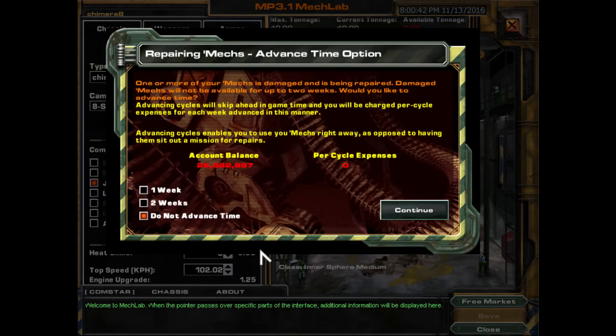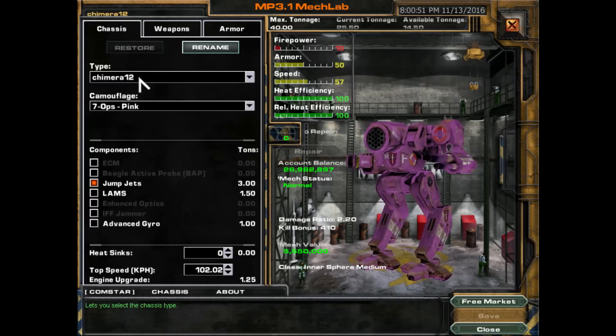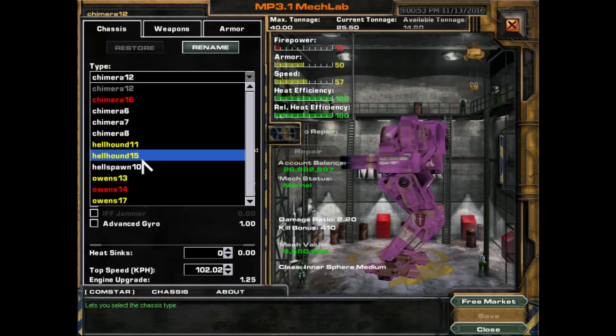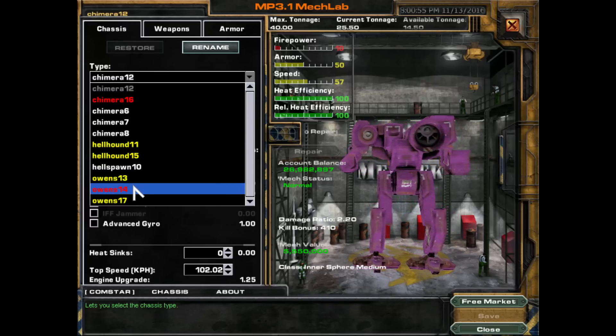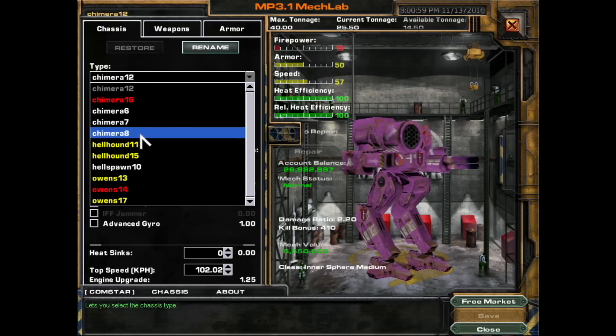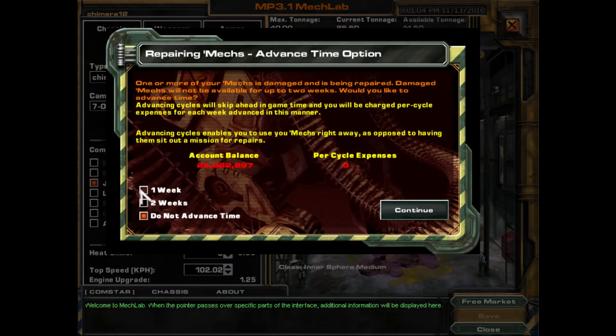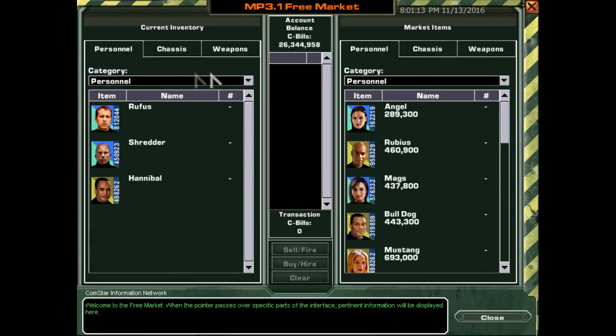I'm going to the free market here, and we can actually advance time. Our hellhounds are damaged, and the Chimera and the Owens are crippled. The red takes two weeks but the yellow takes only one week. So if we go into the free market and choose to go forward a week, we'll pay $600,000, but we'll have access to our hellhounds. That's worth it — we'll do that.